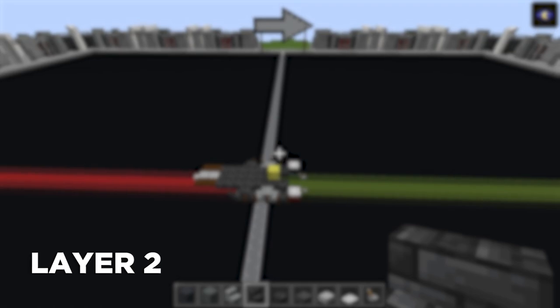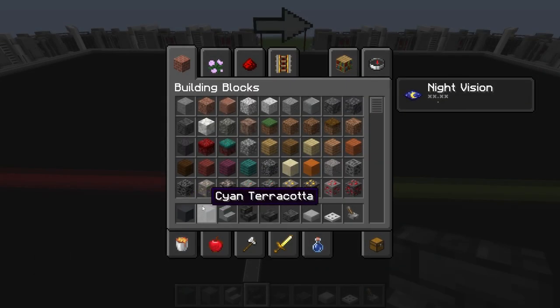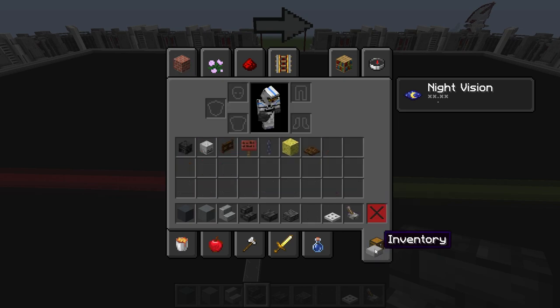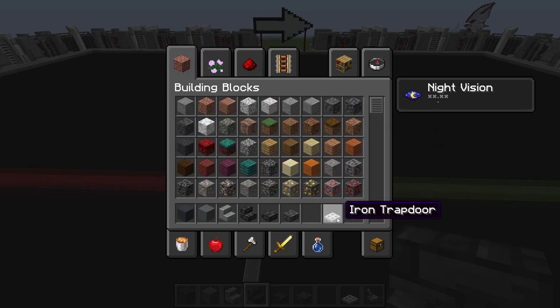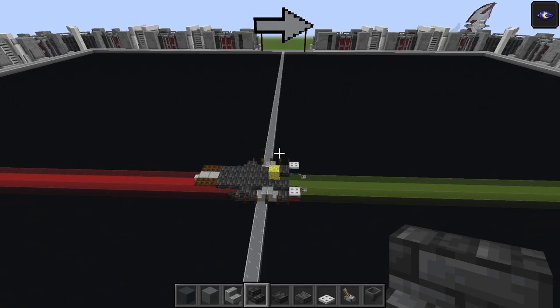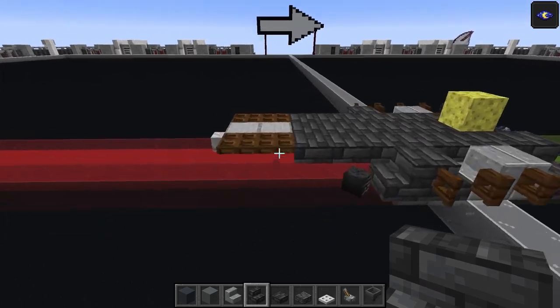Starting off layer number two, we're going to need these materials: gray concrete, cyan terracotta, polished andesite stairs again, deep slate tile stairs again and the slab, polished deep slate slab as a new material, iron trapdoor, and a lever. Actually we don't need the smooth stone slab this time - my mistake. We also need a hopper. Grab them as we need them.